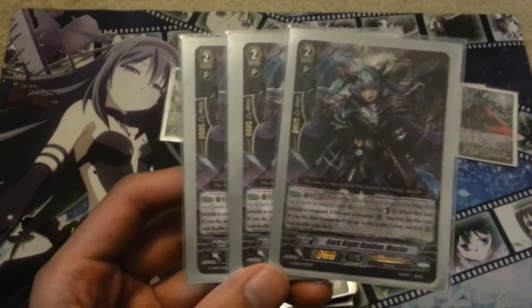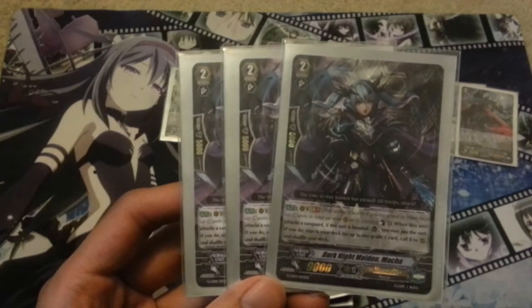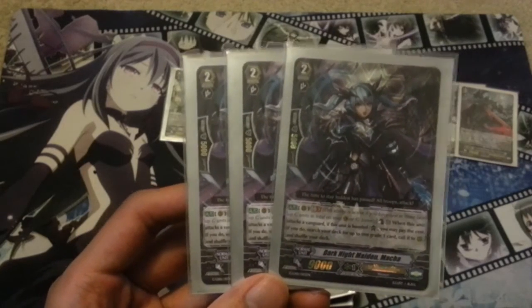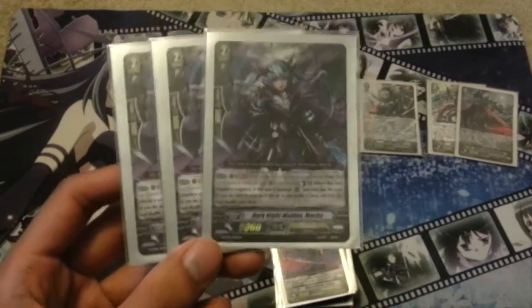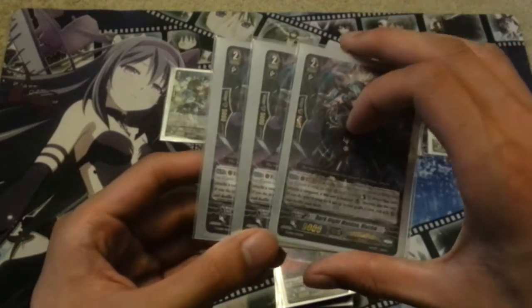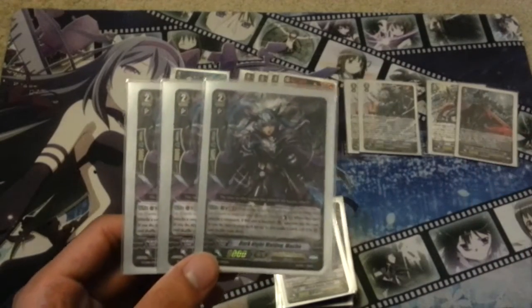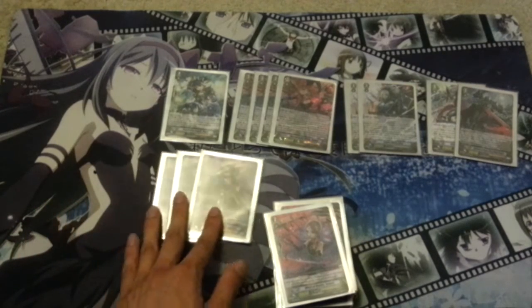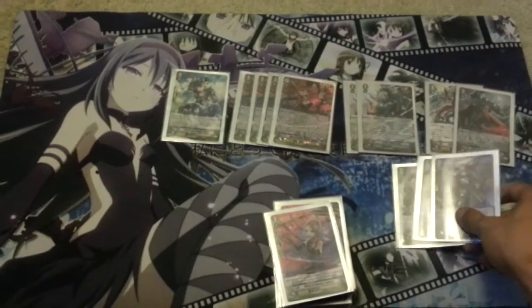Starting off with the Grade 2s, I run 3 copies of Dark Knight Maiden Maha. Maha's ability is when she attacks a Vanguard, if she's boosted and you're at GB1, then you can Superior Call a Grade 1 unit to rearguard and shuffle your deck. It's a very nice card that can really help you build your backline. This combined with Claret Sword Dragon really lets you build a field. Maha is a beast in this deck. I don't run her at 4 because it costs too much Counterblast, and you really need to be Counterblast efficient. She's also not a Witch, and I really want most of my Grade 2s to be Witches.